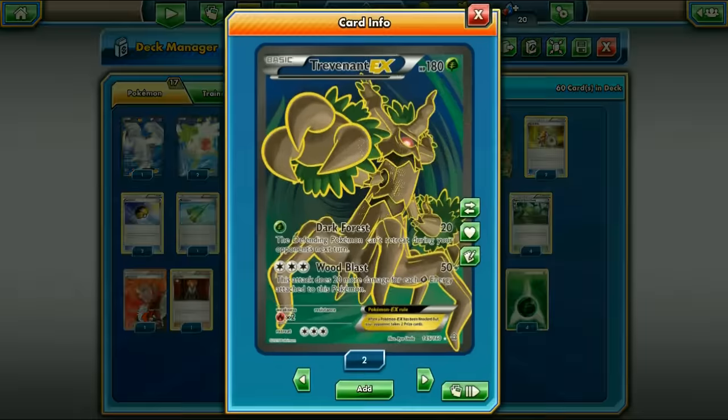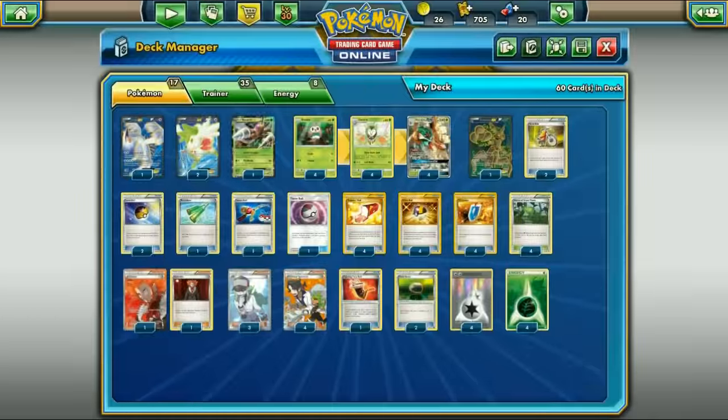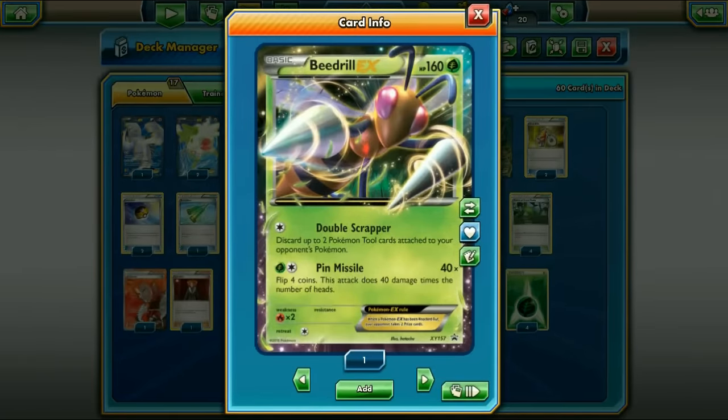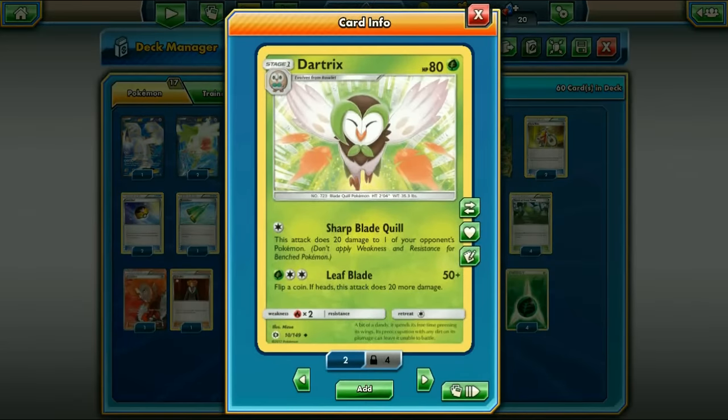For other attackers, we have one Trevenant. You can use Dark Forest to trap something in the Active while you use Decidueye's ability on their bench - that can be one way to knock stuff out. We also run Lugia to just use straight power with Arrowball. And we run one Beedrill because Garbodor kind of hurts this deck - without Feather Arrow this deck falls on its face. Beedrill lets us get around Garbodor with Tool Scrapper, and pin missile can help in sticky situations.